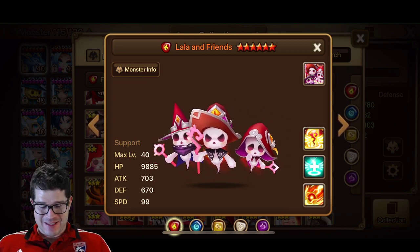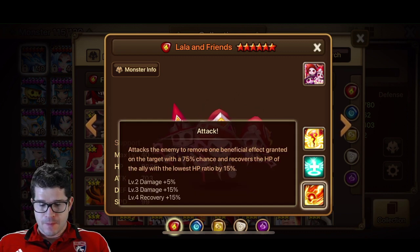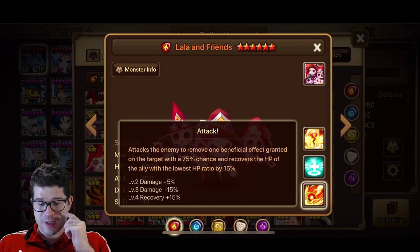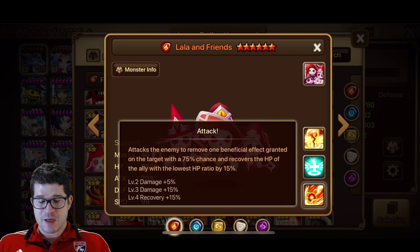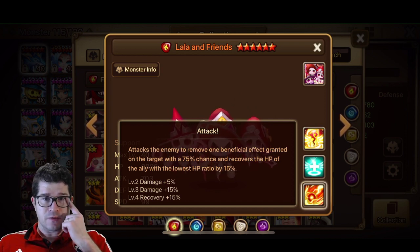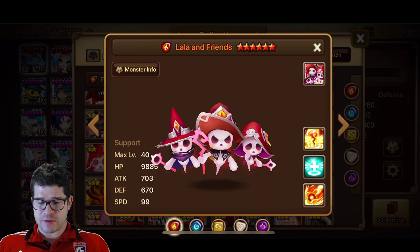So here is Lala and Friends, looking pretty adorable. Skill 1: attacks and removes 1 beneficial effect, grants down on the target with a 75% chance, and recovers the HP of the ally with the lowest HP ratio by 15%. Skill ups are damage, damage, recovery 15% — so that would be almost like 17% off skill 1. That seems pretty good for a skill 1 heal.